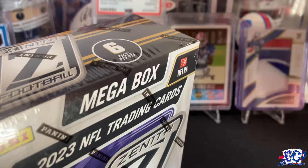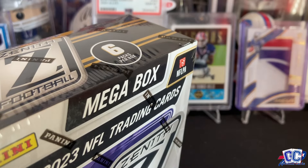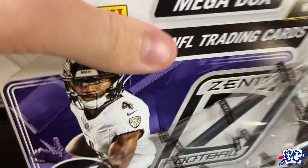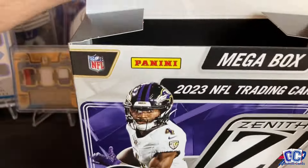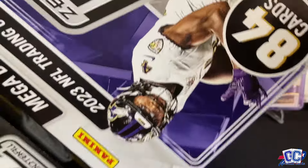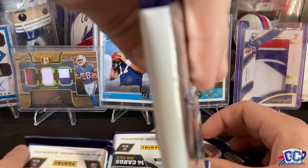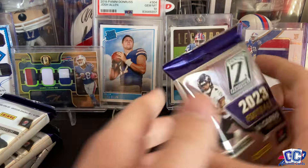Pretty interesting. Without further ado, I'm going to open up my box first and then Gunner's going to go after me. We're going to see what we get. There's one exclusive parallel in these and then there is one auto. A couple inserts. I did not know Zenith did Mega Boxes and I'm kind of happy I found these. I love how Megas are just kind of thrown in — they're all like fat packs, I guess you could say. There's 14 cards in these, so there's a ton of cards.